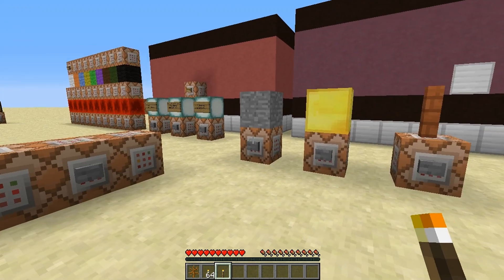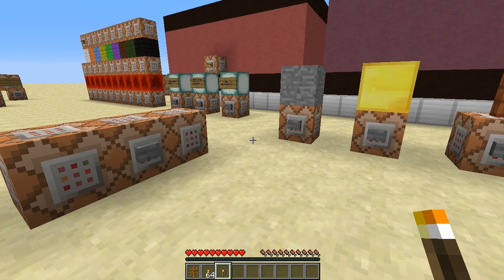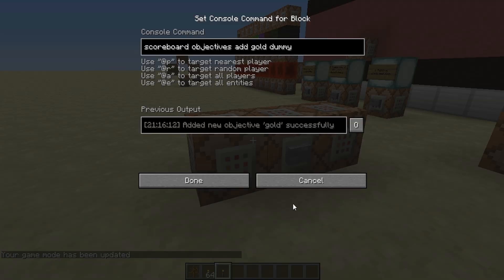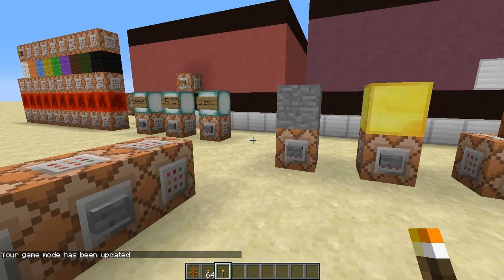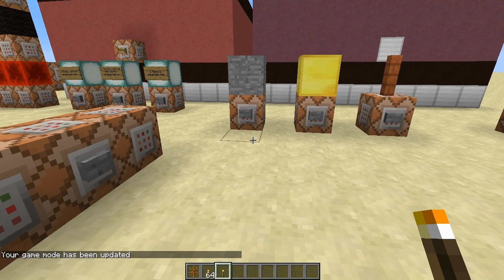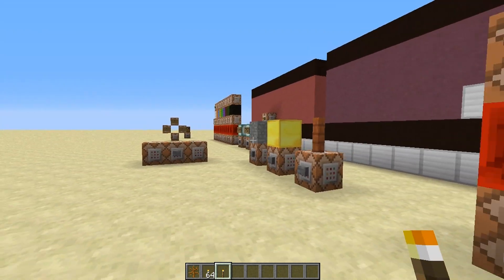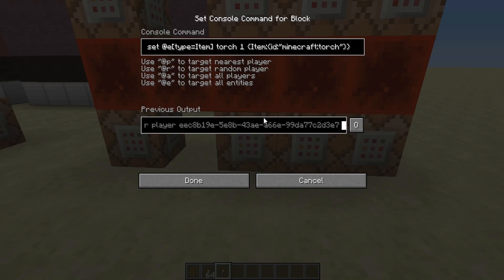Let me show how it works quickly. You need to set a score for any item. Here for the torch: scoreboard objectives add, then you make up a name — I'm calling it 'torch' — and it's going to be a dummy objective. Any item you want to use needs a separate scoreboard so you can detect it. Over on the clock, this only has two commands compared to three in the old system.